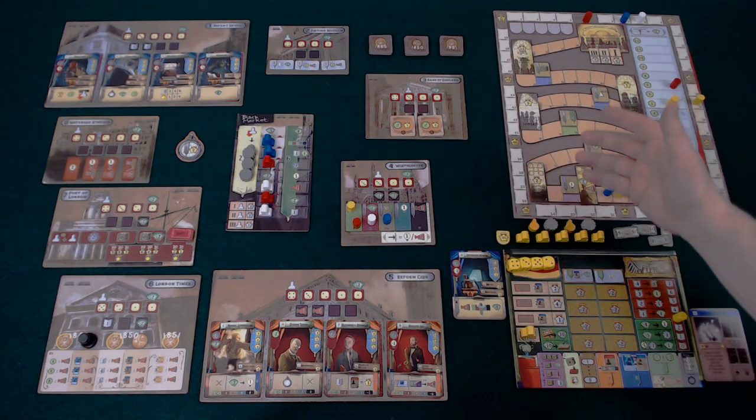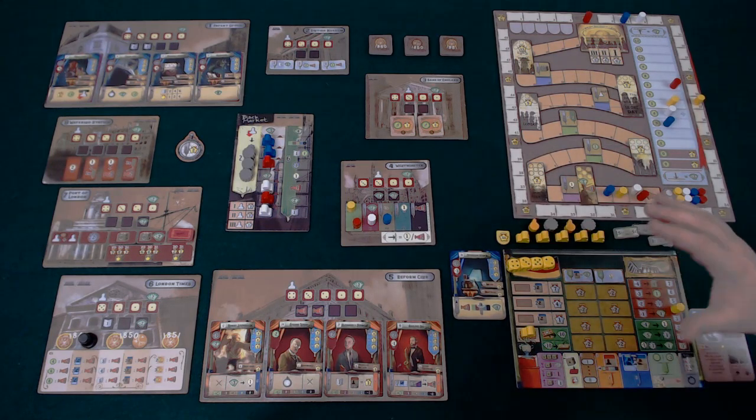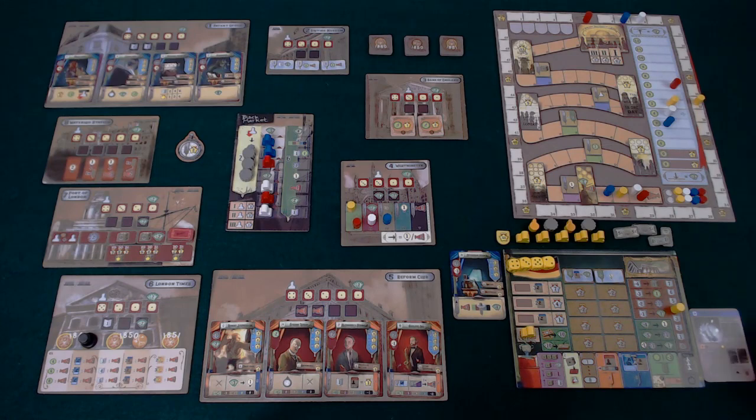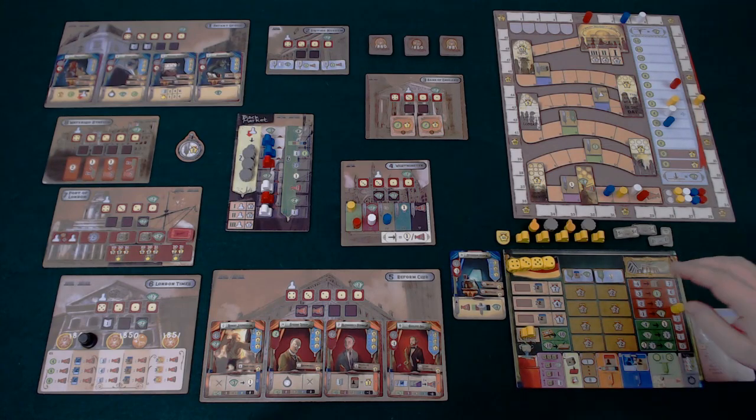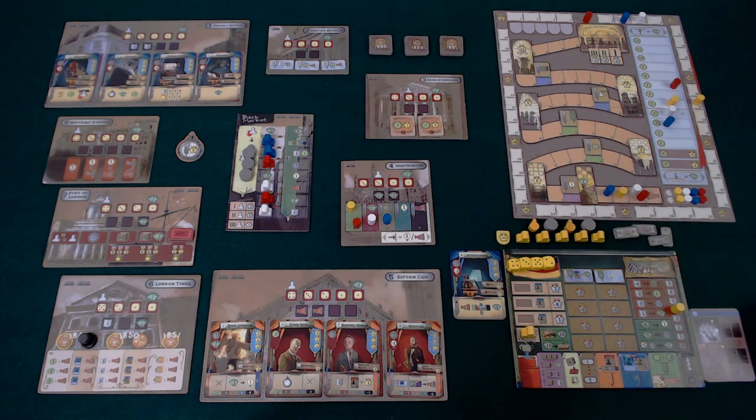Once everyone has chosen secretly, we reveal our dice. Whoever has put the most money in and has the highest value is going to be the first player for this turn, and we go clockwise. Whoever has the lowest value gets a newspaper. A newspaper is a flexible resource in the game which you can hand in to get extra workers, movement, gears, or various other things to help build what you're looking to build for the fair.